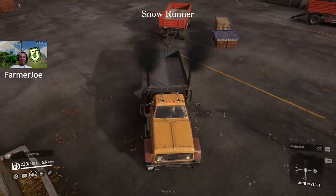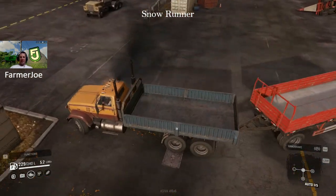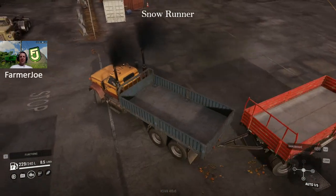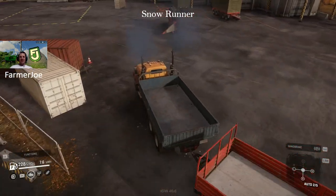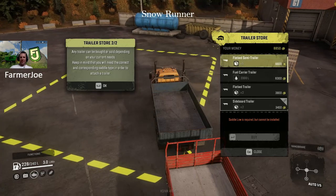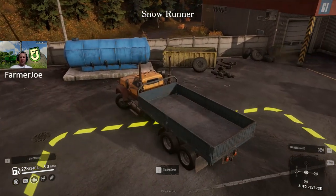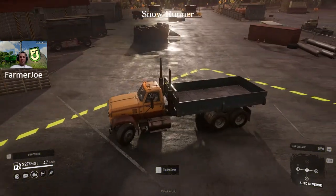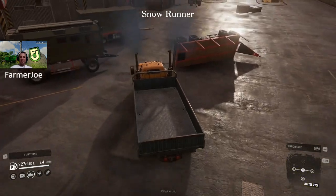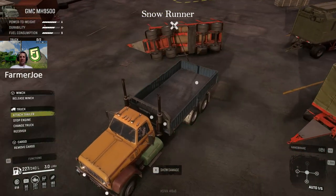Cargo didn't come with it - that's good. I'm just going to hook these trailers up and get them over to the store and sell them. So we've got one, two, three, four trailers to sell which is great. Get in the menu, find the trailer you have attached, and instead of buying it, you're selling it. It's a bit of a mess but you'll get a crane and come in here and fix that later - those materials will come in handy for missions.